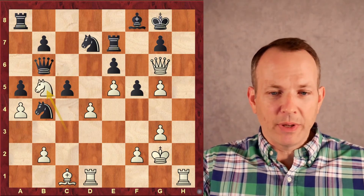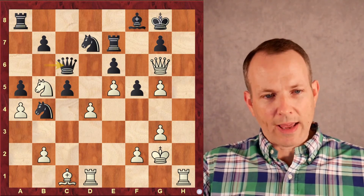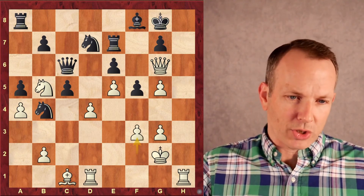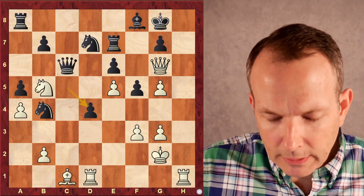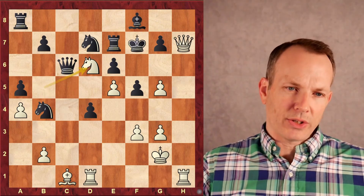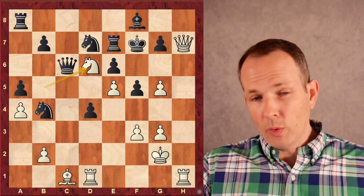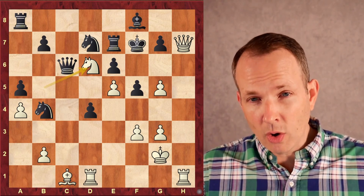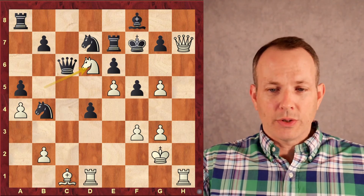Knight to B5, beginning that process. Queen to C6, check — it's one last check, but again, too little too late. He blocks the check with the pawn. F3, CD4, Queen H7 check, King F7, Knight to D6 check. And there's literally nowhere the king can go. The only thing keeping him from being checkmated is that the queen can take on D6, but then you just lose your whole queen. So the game is over.